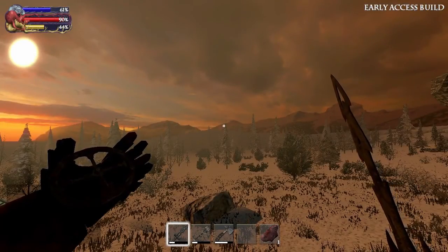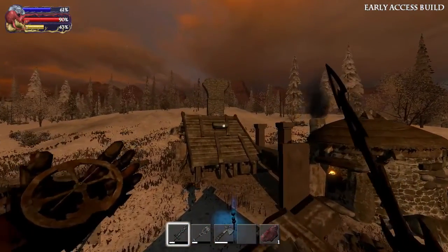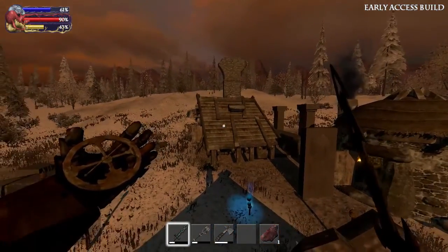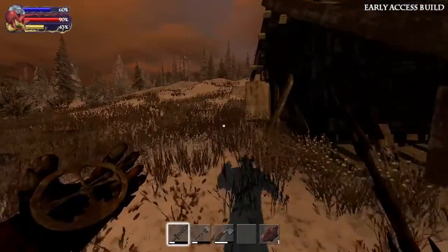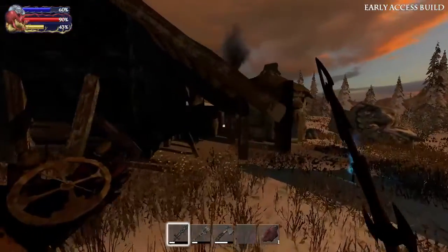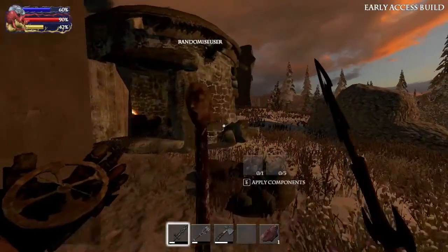Hello, this is Jamie from RandomizedUser.com, and the sun is setting over Monolithville in more ways than one. Welcome to the season finale of Let's Play Savage Lands Season 1. All 46 episodes so far have taken place on this island, but since the game is about to move to a new island using the Unity 5 engine, it would be the perfect time to start afresh, so Season 1 episodes are on the old island and Season 2 episodes are on the new island.